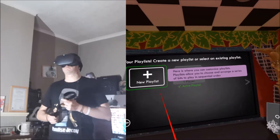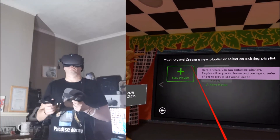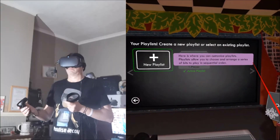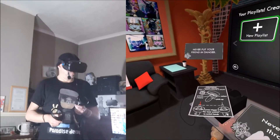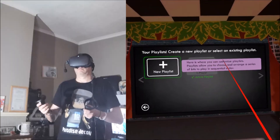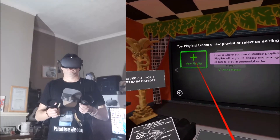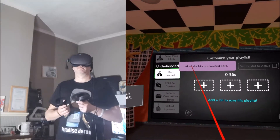Hello again, it's Penn Jillette and my partner Teller. Since the whole point of this game is to bewilder an unsuspecting chump, we wanted to make it easy for you to do it over and over again. Playlists are like acts of a stage show where you choose specific bits and the order they play out for your chump. To show you how all this works, we'll create a new playlist together — a swindle composed of a few of Teller's and my favorite bits. The highlighted area of the menu contains a list of all the bits.